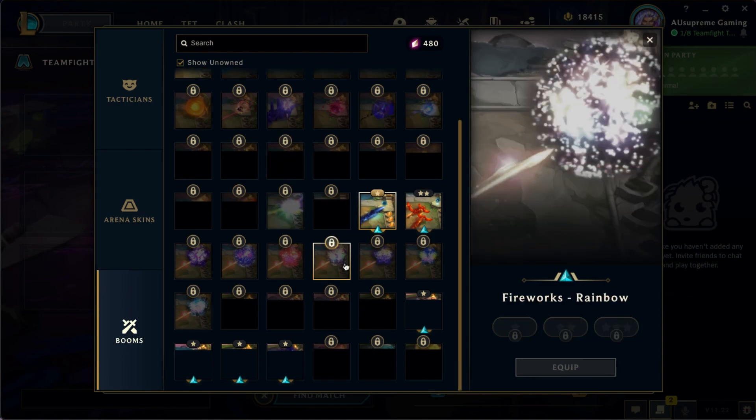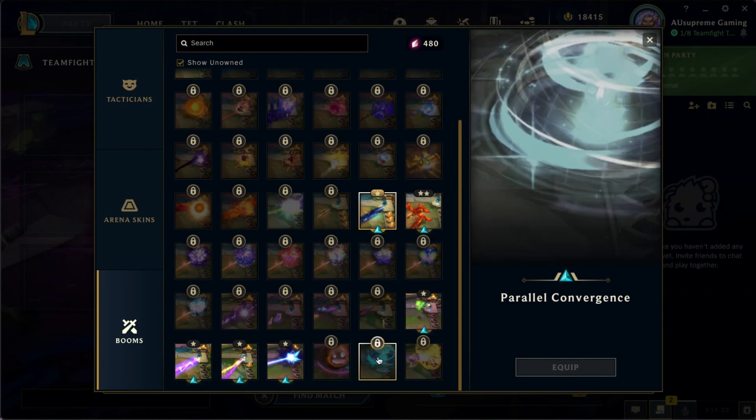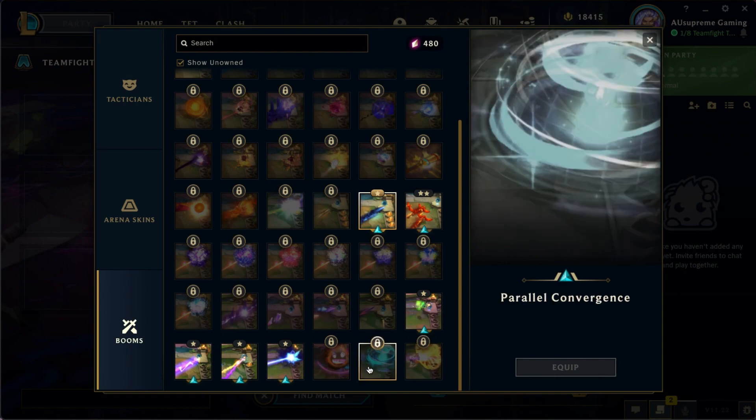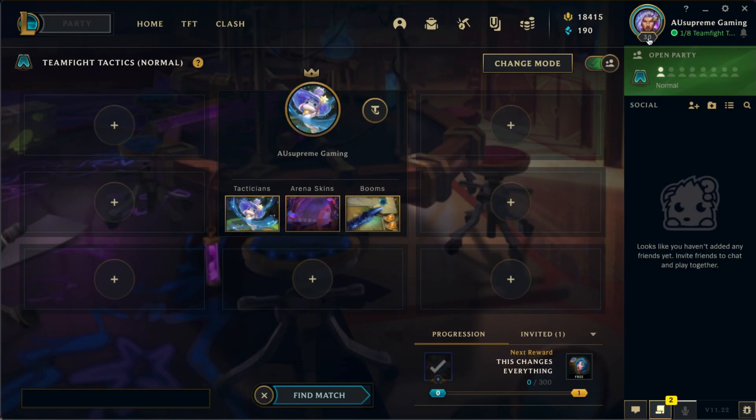Looking at the booms section, there are three more booms available: Get Jinxed, Parallel Convergence, and Seize and Desist. I can't wait to figure out how to unlock these. If you're new to my channel, please subscribe and hit the like button, comment what you're most excited about, and I'll see you in the next video!